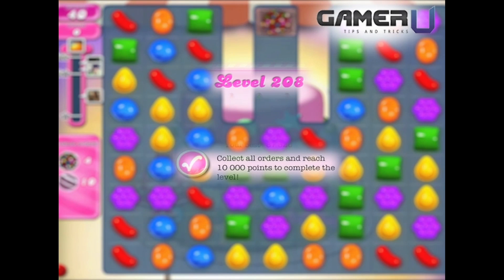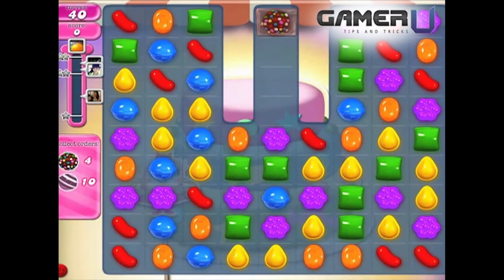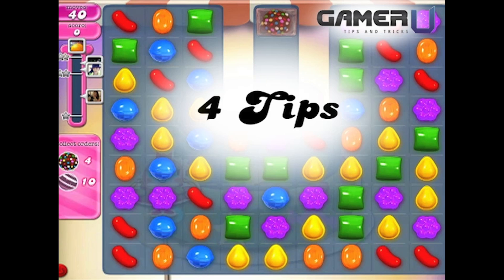Welcome to Gameru Candy Crush Tips and Tricks Level 208. To pass level 208 you must collect 4 color bombs and 10 striped candies and reach 10,000 points within 40 moves. Here are the 4 tips to help you pass level 208.